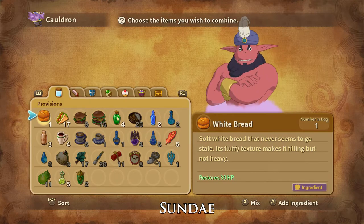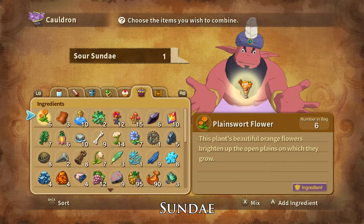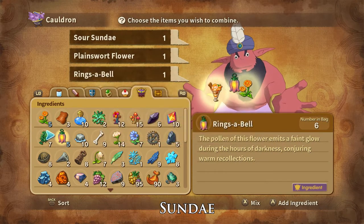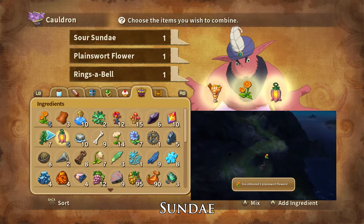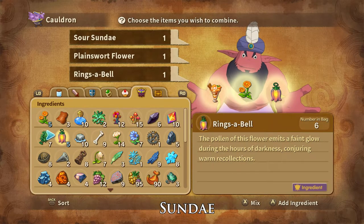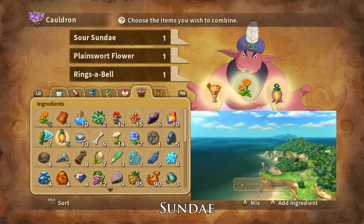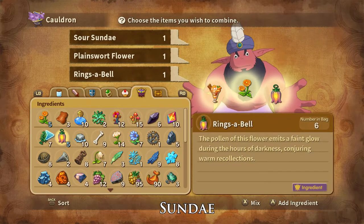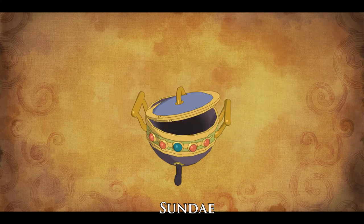Wild Flower Sundaes can be crafted using one Sour Sundae, one plainswort flower, and one rings-a-bell. Plainswort flower can be foraged in the rolling hills and Pig Iron Plain and can be dropped by and stolen from bartenders. Rings-a-bell can be foraged in the bayous, Tahiti, and rolling hills and can be dropped by and stolen from Barbies. And that is how you craft Wild Flower Sundaes.